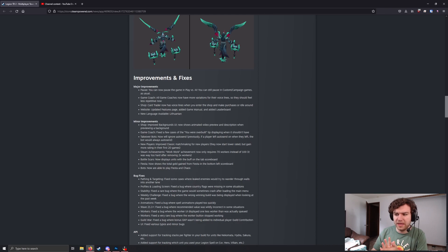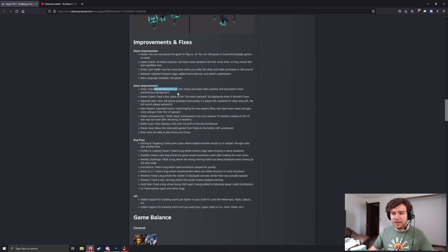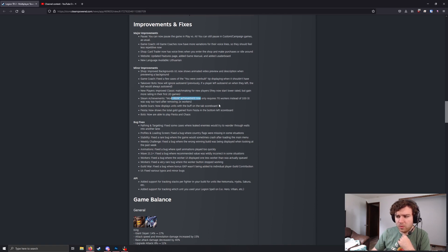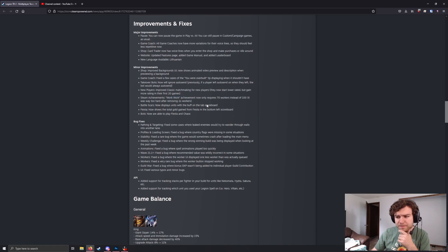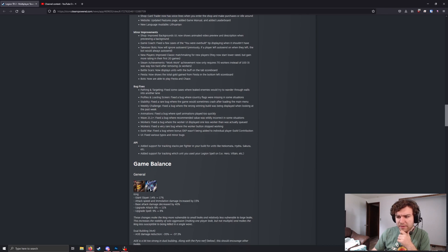We've got an updated features page, a game manual, and a leaderboard added to the website. It looks like you'll be able to go right to Legion's website to check leaderboard stats rather than going out to LTD stats or something like that. Lithuanian has been added as an official language, so if you speak Lithuanian natively, your native tongue is now a language option. Animated UI backgrounds will show in the shop, and there are Game Coach tip changes, new player mechanics, and the Works achievement was changed. Nothing too crazy — some minor bug fixes and API changes.